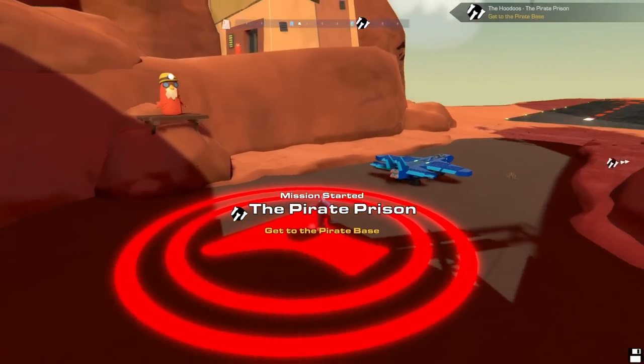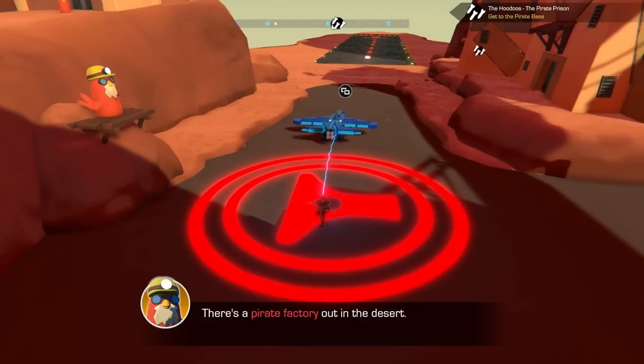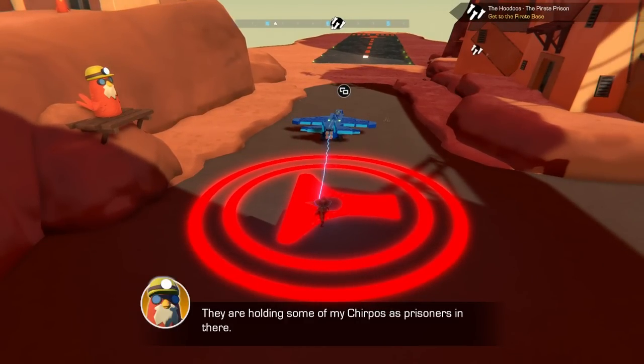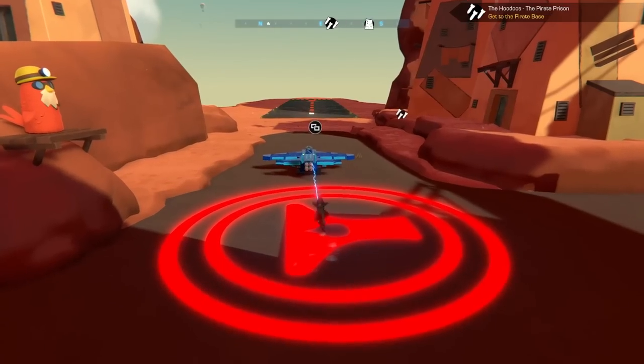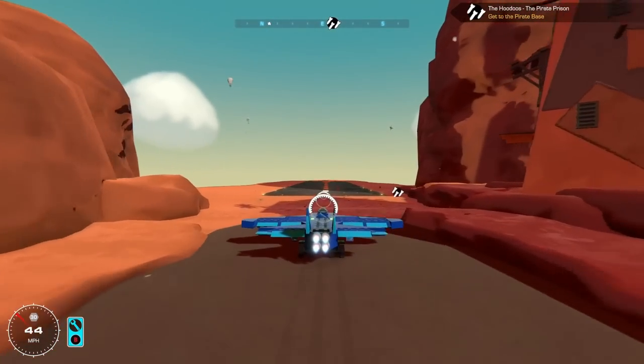Now it's time to see that bomb bay in action. There's a pirate factory out in the desert — they are holding some of my chirpos as prisoners. The factory is protected by an energy shield. You need to destroy two shield generators before you can bomb the factory itself. Your bullets won't damage the building, so make sure you use the bomb bay block. Pretty simple task: destroy two of the shield gens and then we can actually destroy the building.